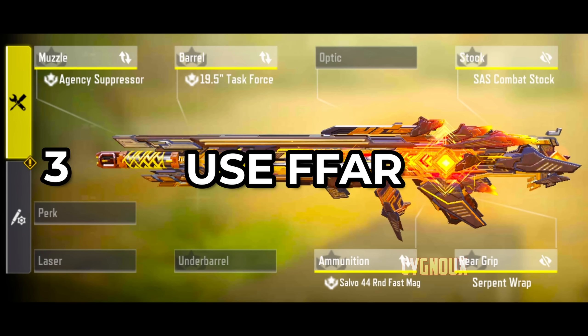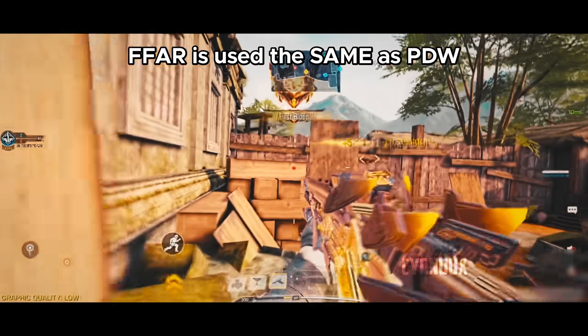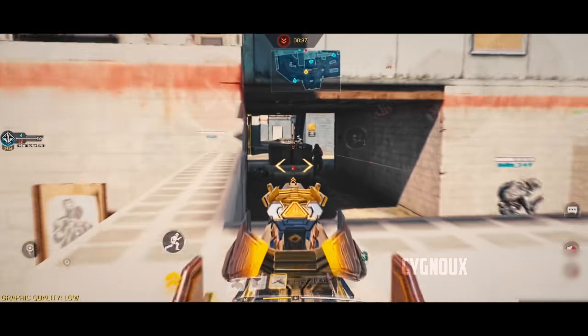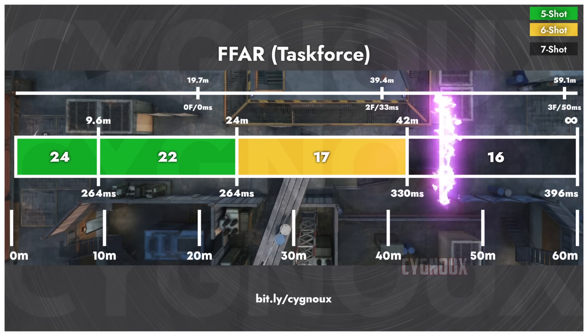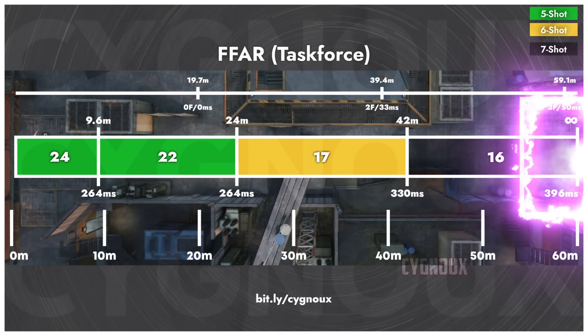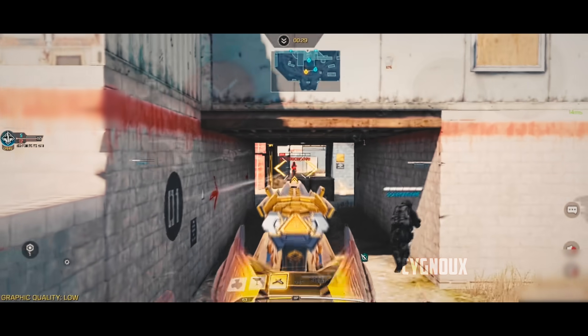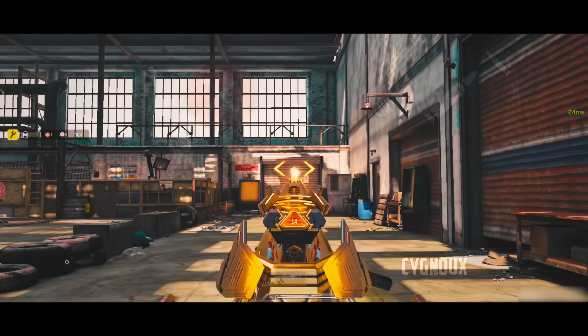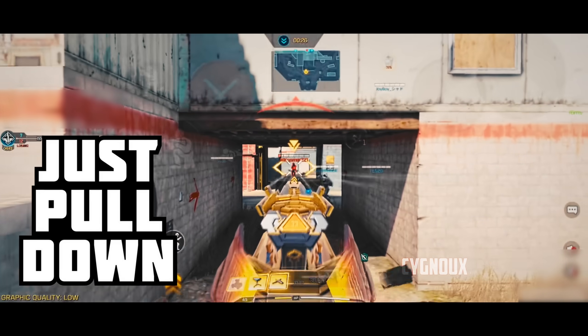For even more versatility, try FFAR. It is used the same way as PDW but can challenge longer range gunfights and hold its own. The fire rate is the fastest among assault rifles. Even though we get 42 meters of effective range, we only need one more shot to kill at infinite range, which happens in the blink of an eye — giving FFAR quite consistent performance. Bullet speed is a con, so keep gunfights within 59 meters where bullet speed will be fine.